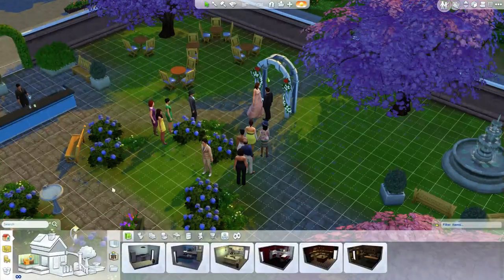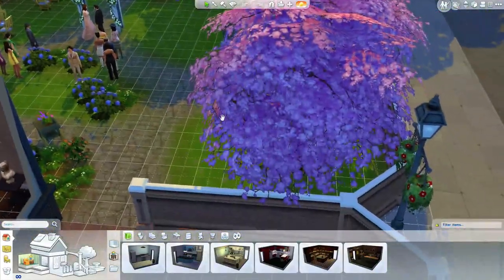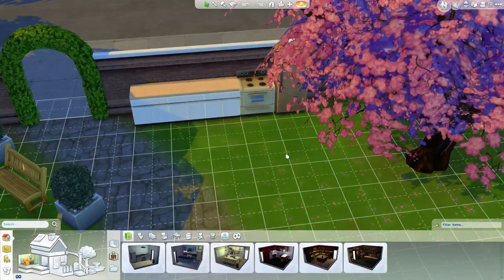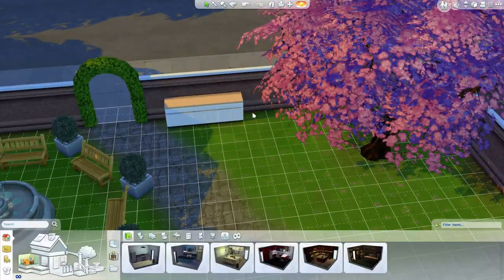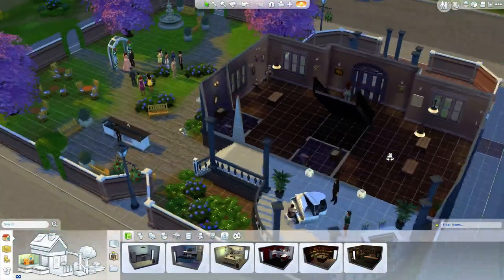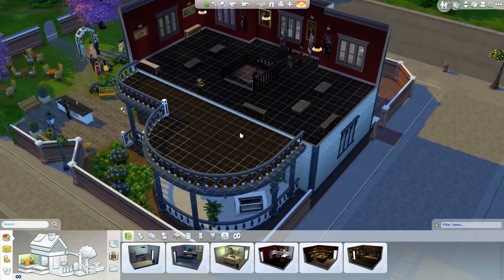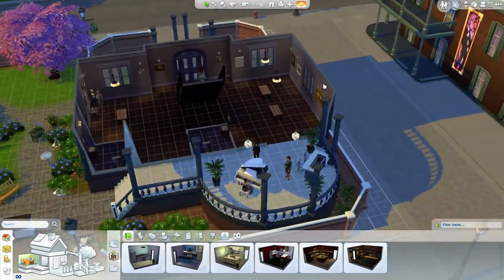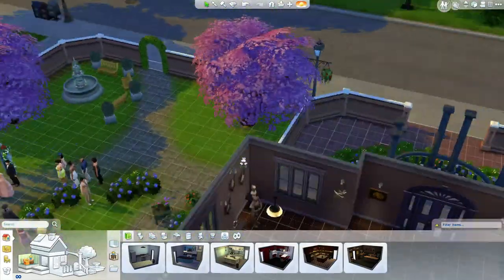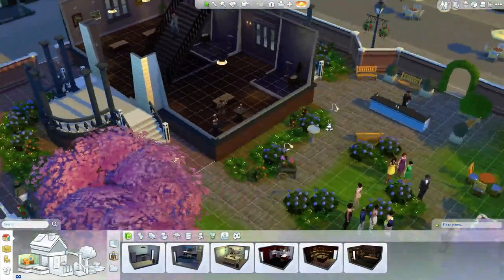People have also pointed out that when we're in building mode here, because it's not our lot - it's just a community lot - we actually have unlimited money to decorate these places, so that's good. With that in mind, I want to take some time to do a proper sort of... I want to add a kitchen to our museum here so that they can host these parties. I actually want to add a little room somewhere.